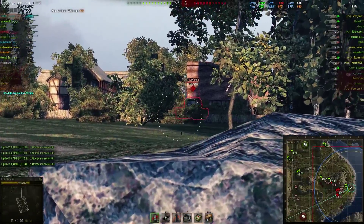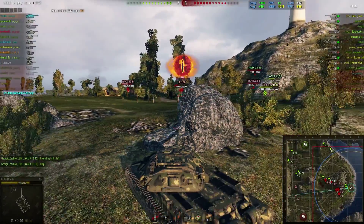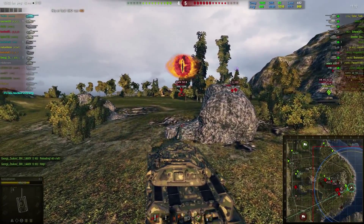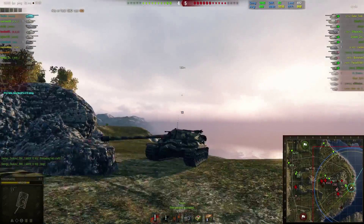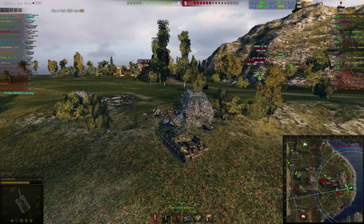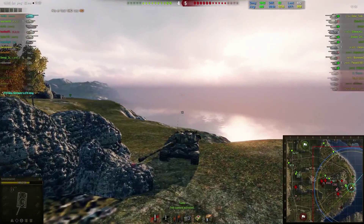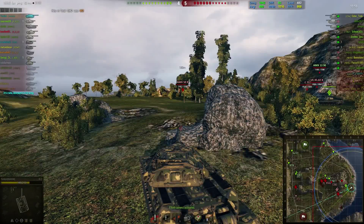I go to the second position on this map, which is also great, because I can hold down and they will not be able to pen me. E100 shows his lower plate, I pen him easy. As you can see, I am completely in a hold-down position. This is pretty much an unpennable IS-7 right there — there's no real good way of penning the IS-7 here. The only real weak spot is the lower plate, and that's kind of it.